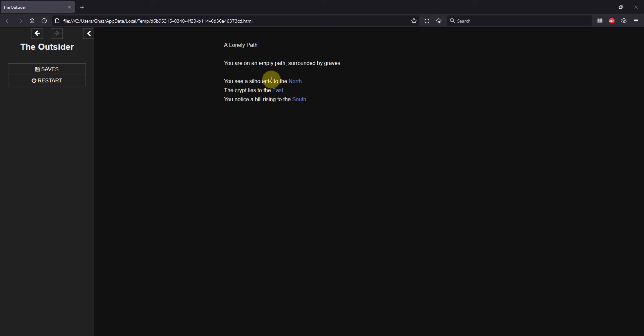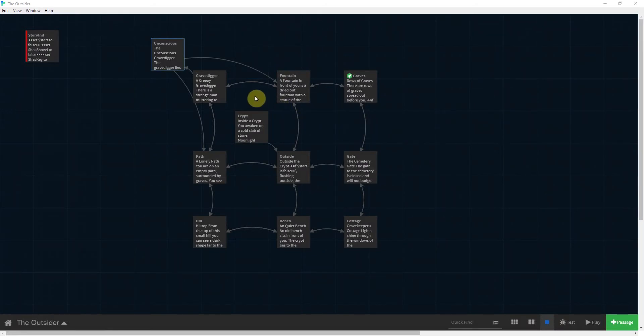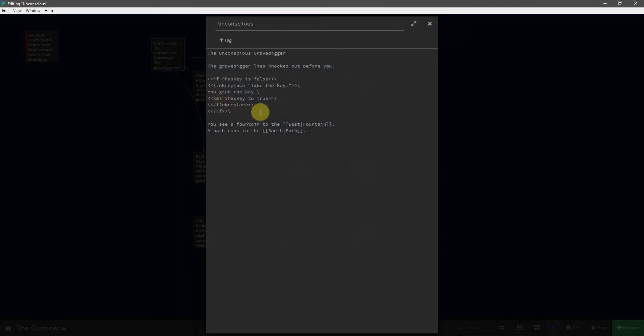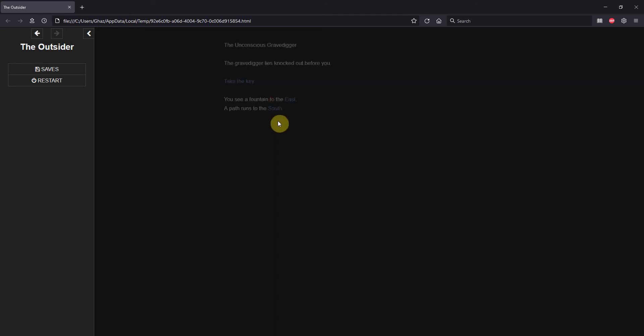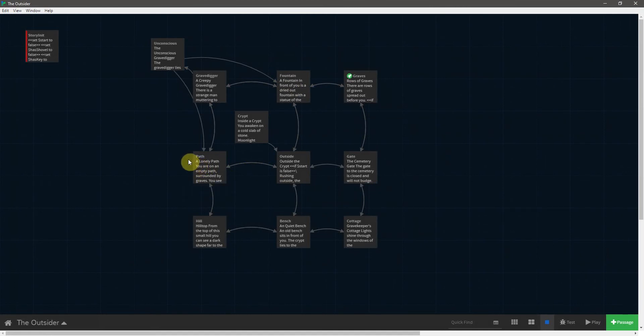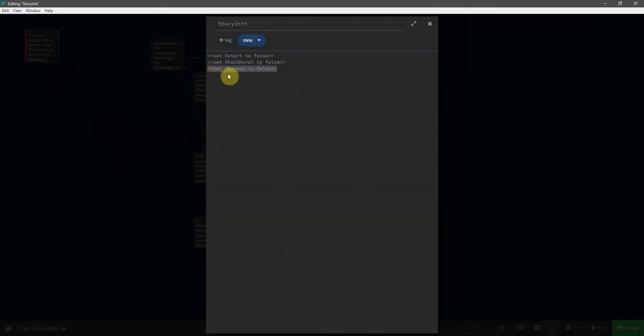There's an extra space in there, and we probably don't want the player continuously knocking him out. Before adding new stuff, let's fix the spacing issue first. After testing — take the shovel, head west, head west, hit him with the shovel, take the key, go east, go west, hit him again — now the spacing is right. So when players are in the fountain or path area and they've already knocked out the grave digger, we want to jump straight to the unconscious grave digger. Let's open story init and create another variable called 'unconscious.'